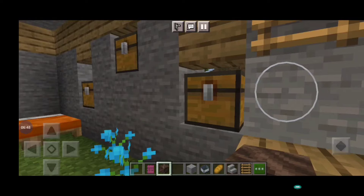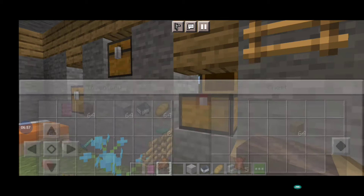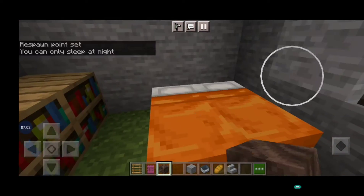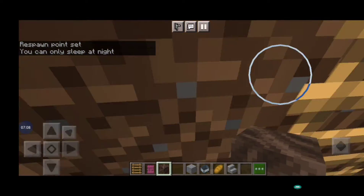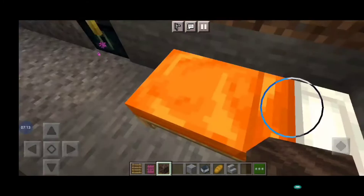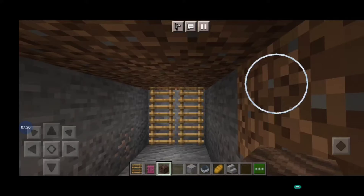I put the chest over here. Here the two storage chests are also there, and here the bed and the bookshelf. Now I will go down. Here is the bed and again the bookshelf, and here is the ender chest.